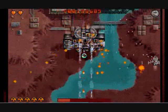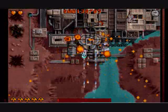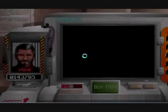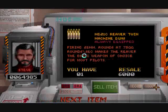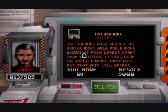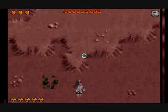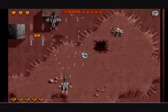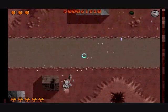Here we go, boss. He's big. We have enough for a plasma cannon. We didn't sell our dumb fire missiles — dumb fire missiles. A phase shield would be good. Alright, Wave 8. Bravo Sector, Wave 8. Here's where things start getting interesting — and by interesting, I mean difficult.